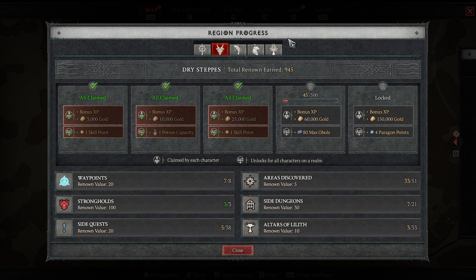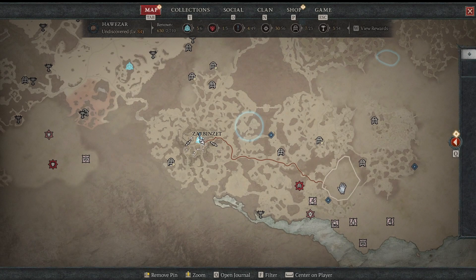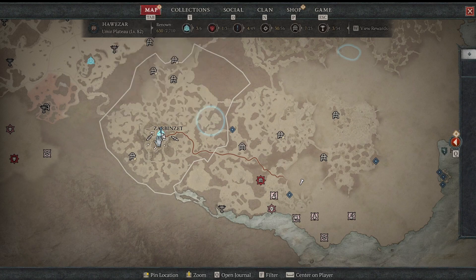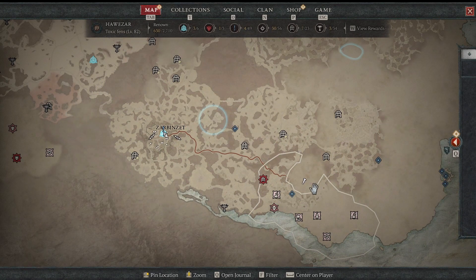Hey, welcome, welcome. So this is the second video for Hawezar Strongholds. I just did Ehrman's Pyre — if you haven't seen that and you'd like to, you're welcome to. This one I'm about to do is in Hawezar and I have not discovered it yet. I pinpointed it right here, this area I did not explore yet. The way to get there is Erman's Zett Waypoint — I believe that is the quickest way. Let's head on over there.